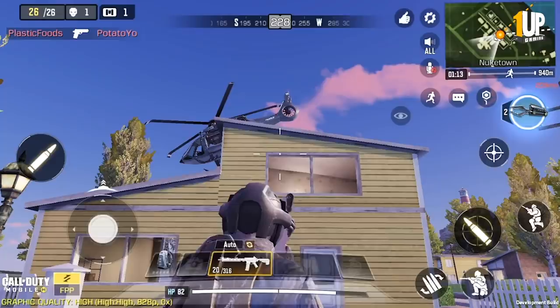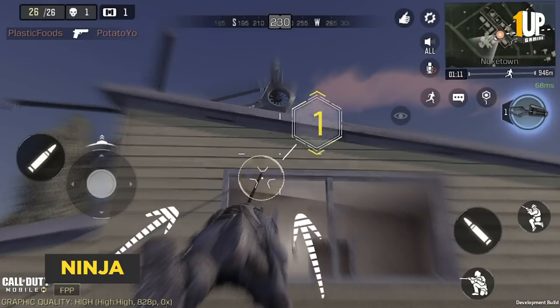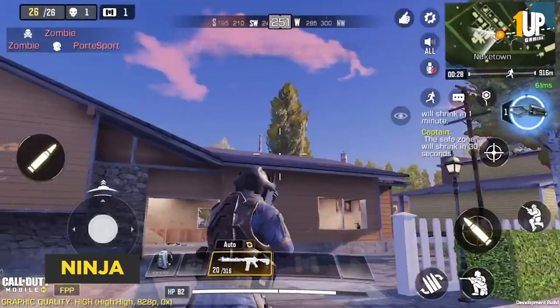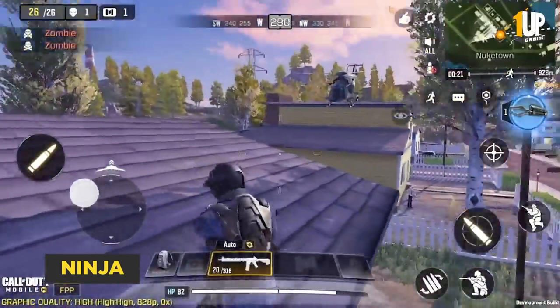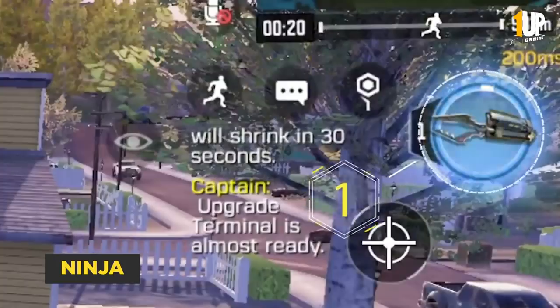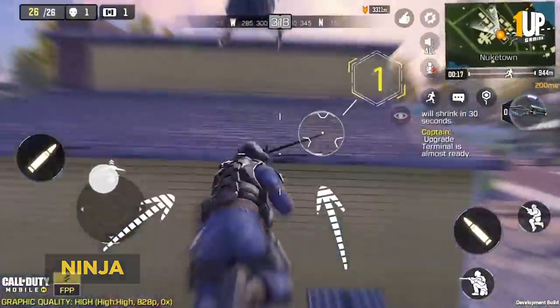Ninja. With the Ninja you can shoot a grapple hook that pulls you towards the target and you can reach locations inaccessible to non-ninja people. Secondly, the Ninja makes absolutely zero noise while moving. This means that you can directly go to your enemy and surprise them. Great for people who love stealth.